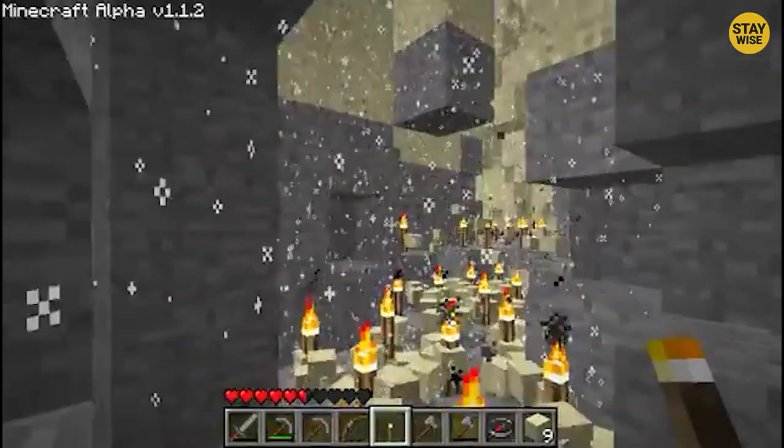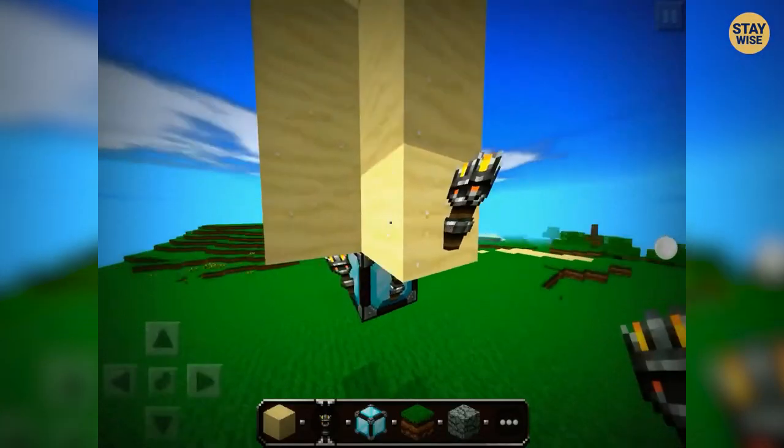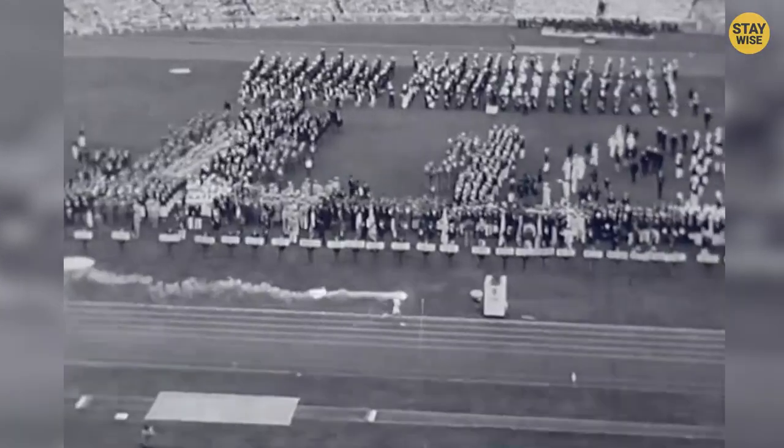Like when you're using sand blocks which aren't as strong as others. Or if you're setting a trap for your enemies, it makes the building easier to destroy and trap them. This way you can easily run away to safety.